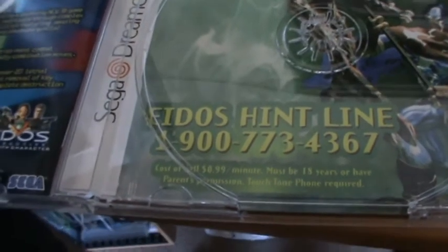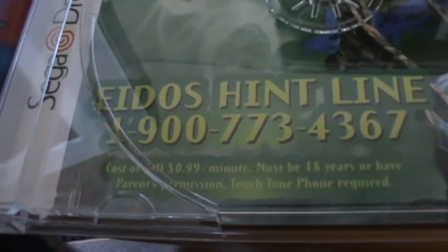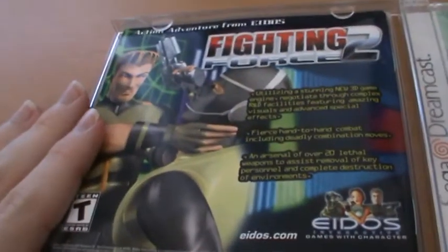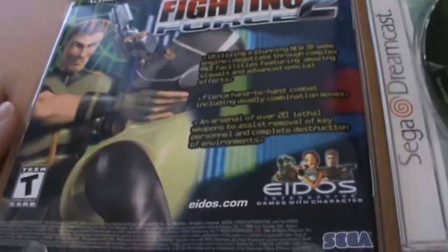With the number for the Eidos hint line, which was only a dollar a minute, but you had to be 18 years or have parent's permission. On the back of the manual over here we have an ad for Fighting Force 2, which is another Eidos game. Don't really know anything about that one, to be honest.